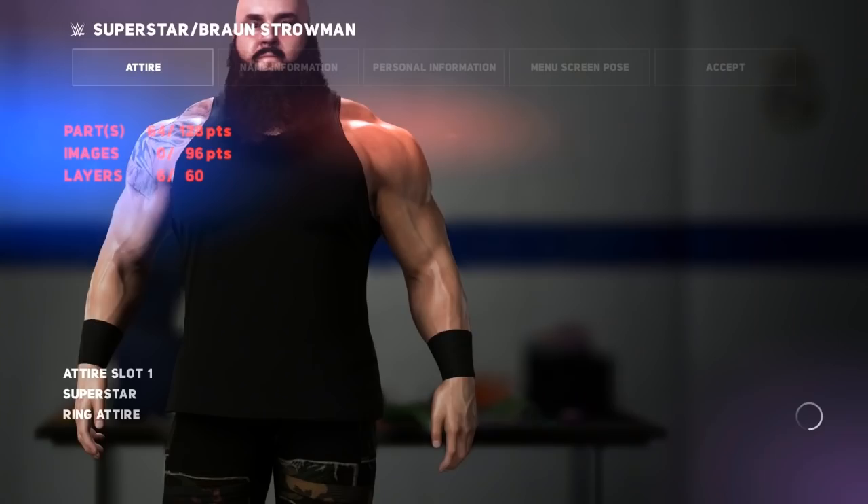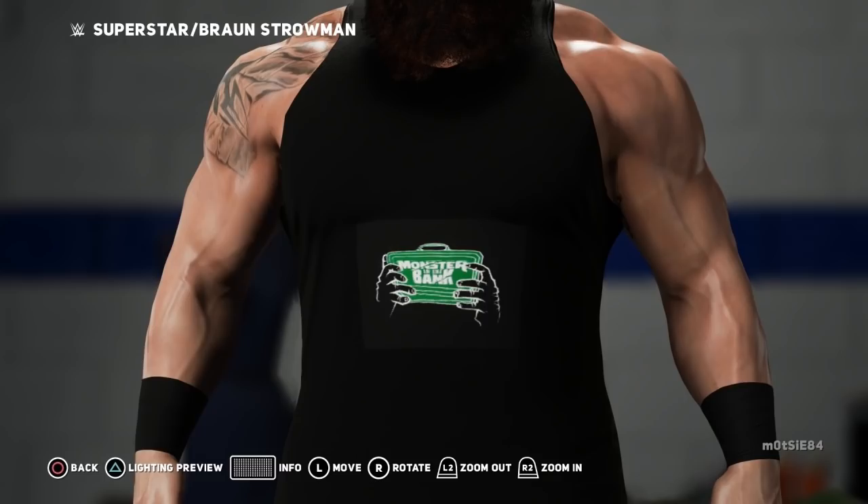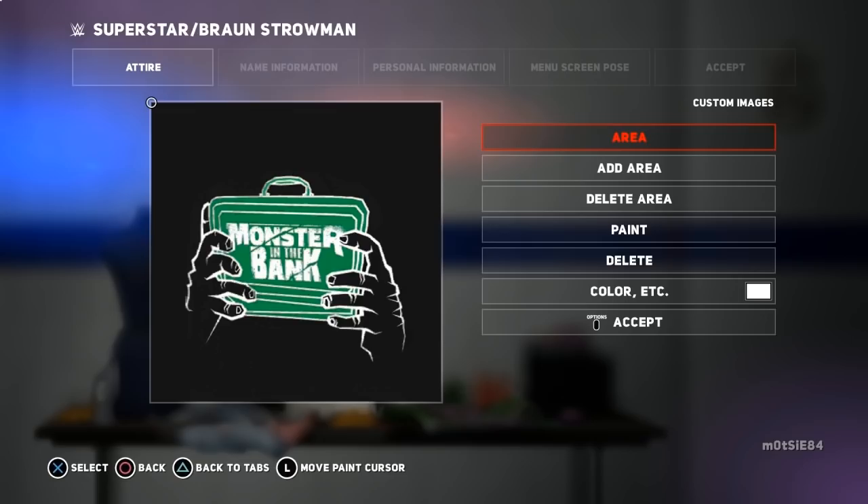Even though our logo has a black background, it doesn't quite match the black colour of the top. Rather than apply it directly, click the Edit button to open the logo editor. Move the left thumbstick to place the cursor over the background colour you want to get rid of, then scroll down to the Delete option and press Select. Doing this will delete the background colour you've chosen, giving you a nice transparent background.